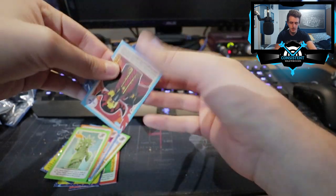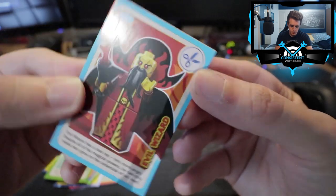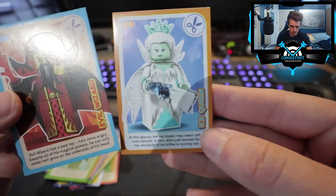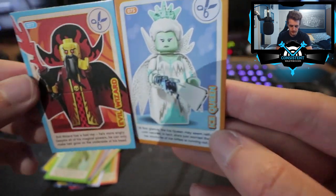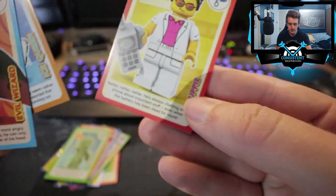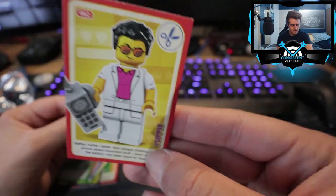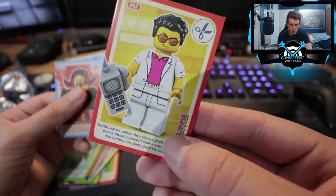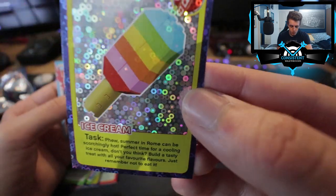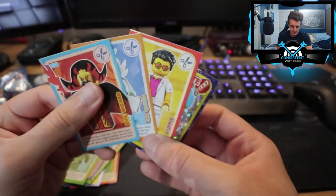Moving on to the next pack — here we go! This one is called Evil Wizard. We then have Ice Queen. Are they meant to be together? He's fire, she's ice. Moving on — next we have what might be Banana Guy, and then Ice Cream. Very fancy — four new cards, those look pretty good!